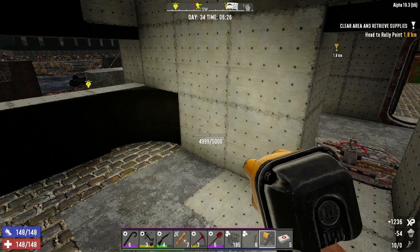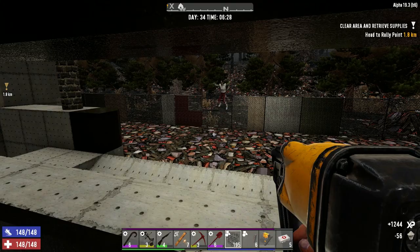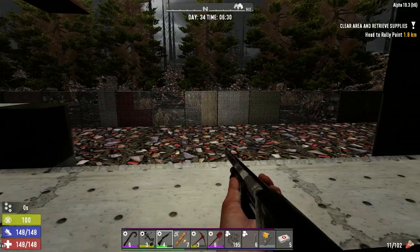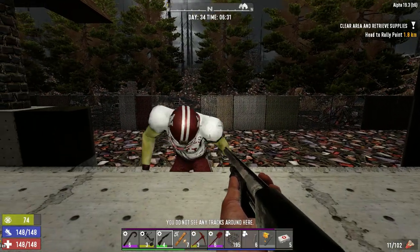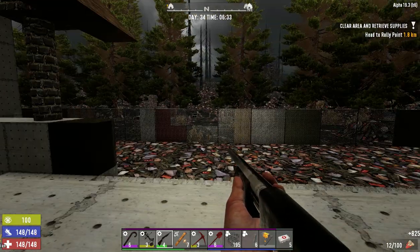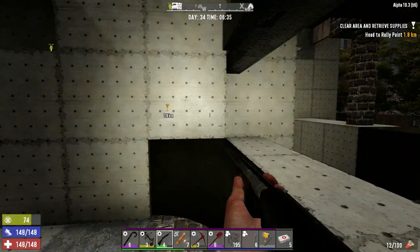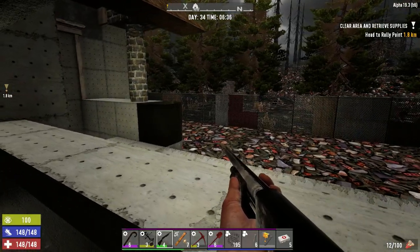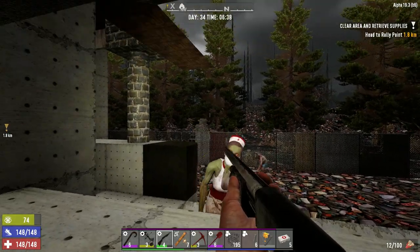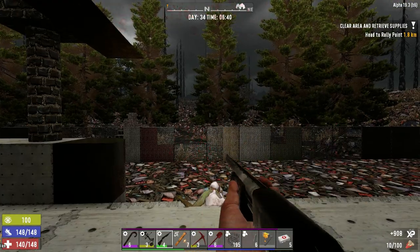Might as well get some basic repairs done in here on these blocks. Oh, we got our wandering horde — look at that! I saw them going up over there. Come on. Once the wire fence is in here, they're going to walk right into it and I'm just going to shred them. Nice.